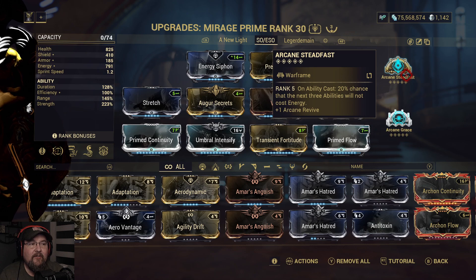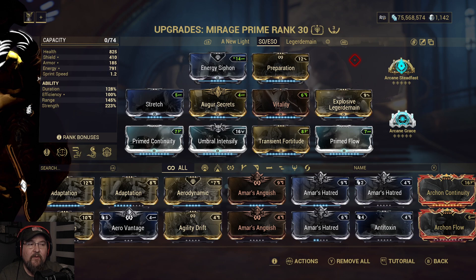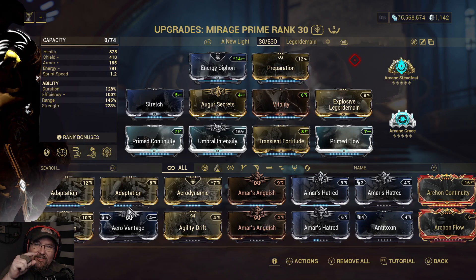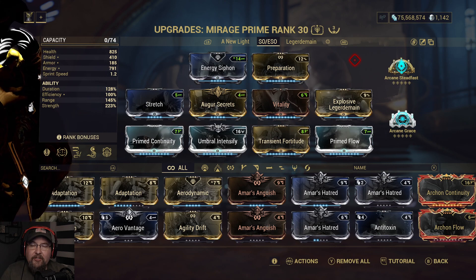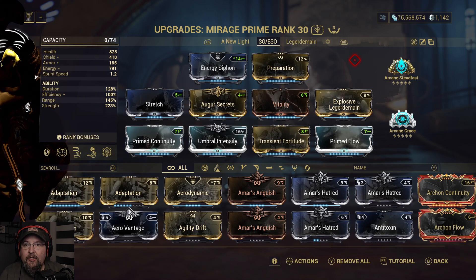This is the ESO and Sanctuary Onslaught build. Arcane Steadfast saves a little bit of energy by giving a percentage chance of having abilities not cost anything. Arcane Grace adds a little survivability. The build makes bombs out of all drops. If you're not close enough to energy orbs, that's a problem because you'll turn energy orbs into bombs too and lose those. Preparation makes it so every time you go into the next zone, you constantly have full energy from the start, and you just start nuking the map.